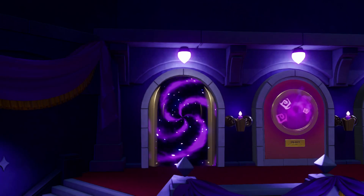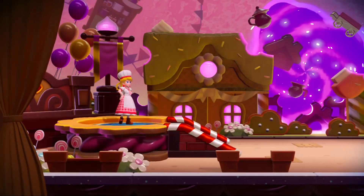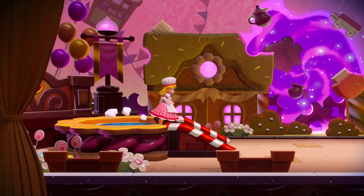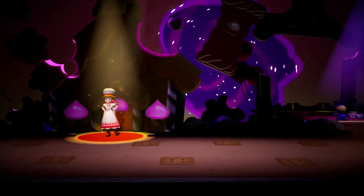The first stage we were able to finish was called Welcome to the Spooky Party - that's already done. Now we're taking on the patisserie sparkler, which is up next. There's probably many more mysteries in this next stage. Let's get started - look around and try to find the sparkler. Let's go rescue this patisserie sparkler. We look at the spotlight here.